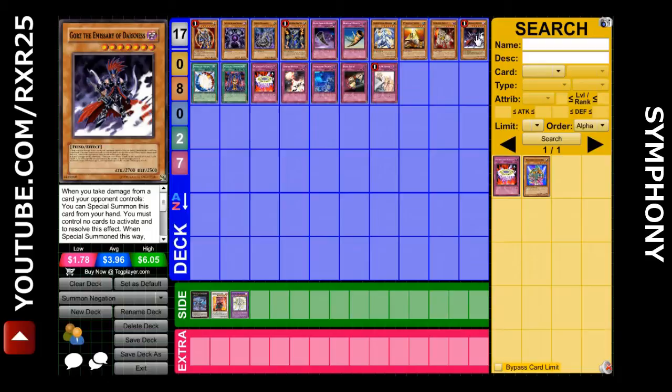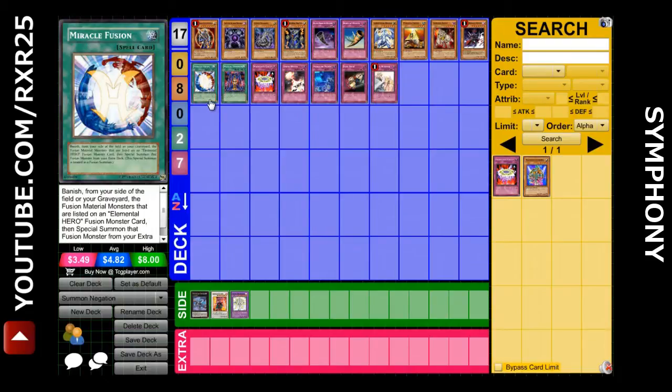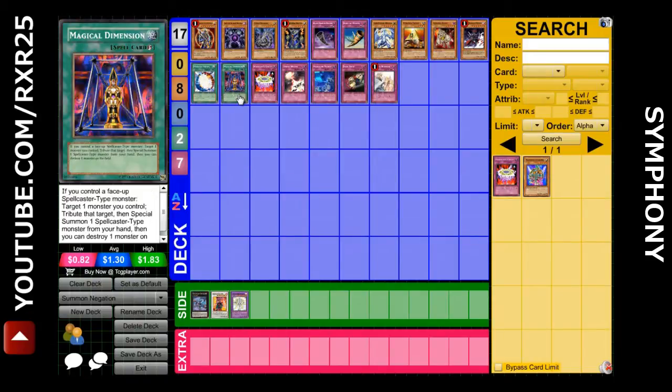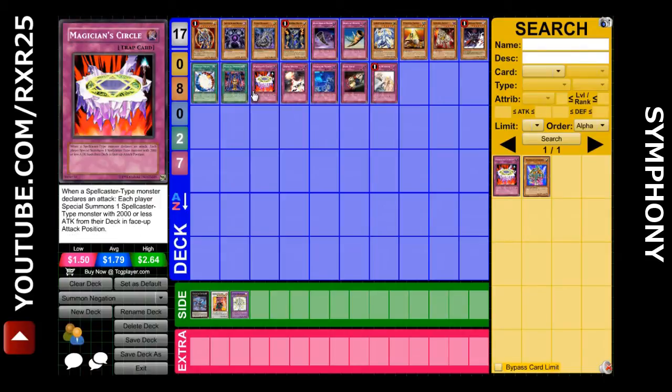Gorse's effect actually summons a token, so not only does it have the effect to summon itself, but also a token. Much like all Fusions, they are all Summoned by Card Effects because you have to use something like Miracle Fusion, Polymerization, or Super Polymerization. The only exception is Contact Fusion. Also Summoned by Card Effect is something like Magical Dimension — even though it's not bringing out something from the Extra Deck, it is still Summoned by a Card Effect because you are using Magical Dimension to Summon it. Same thing with Magician Circle.